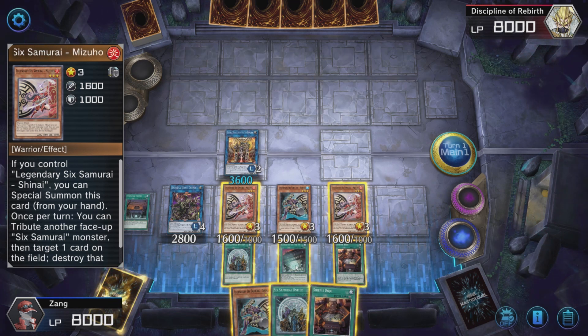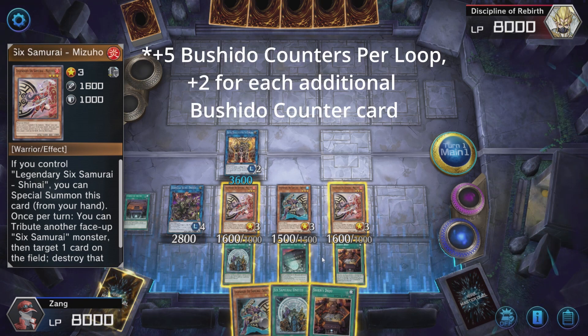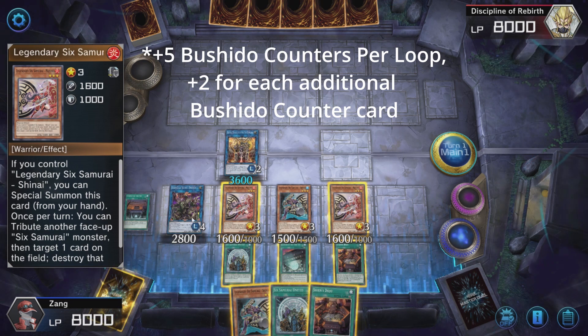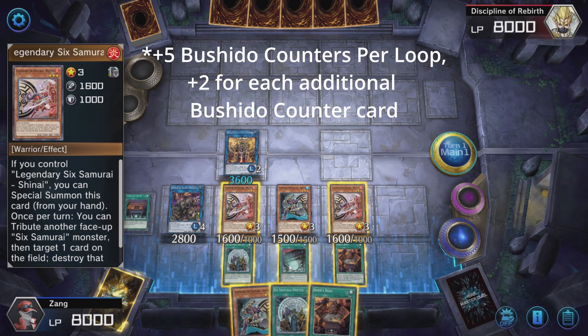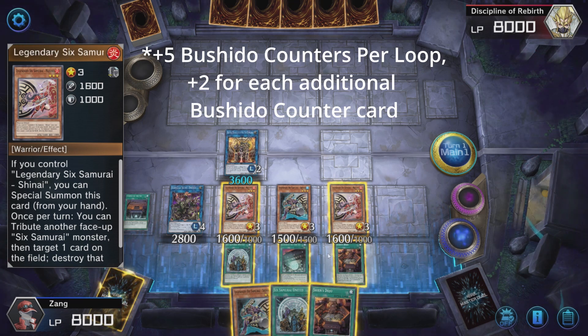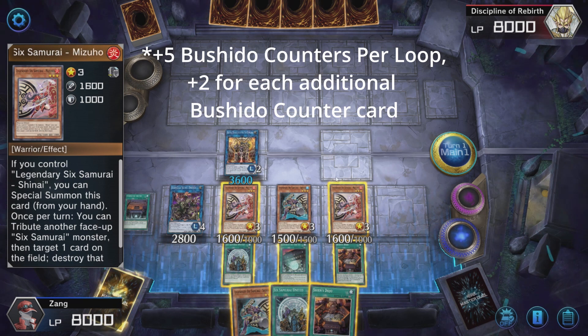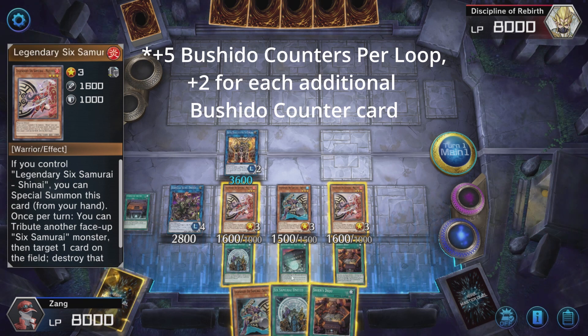If you have more than 2 pieces — so Gateway and 2 other Bushido spell cards — then you're actually going to be gaining 2 to 3 Bushido counters per loop, depending on if Skull Dread is present or not. So the more Bushido spell cards you have, the faster this process speeds up. With just Gateway, the slower it is. You just do this loop over and over to build up Bushido counters.